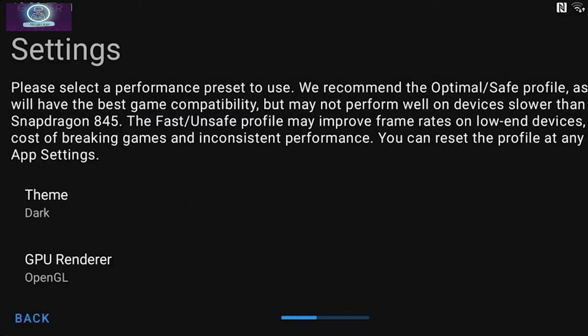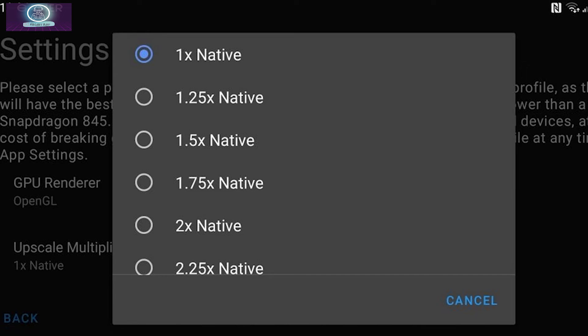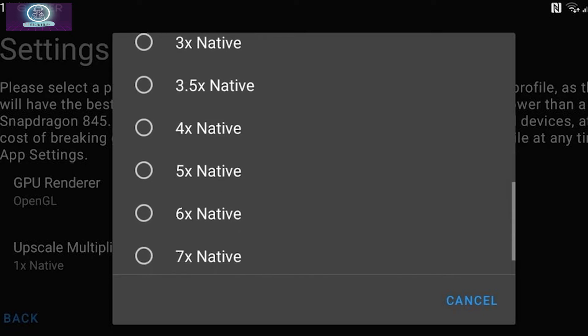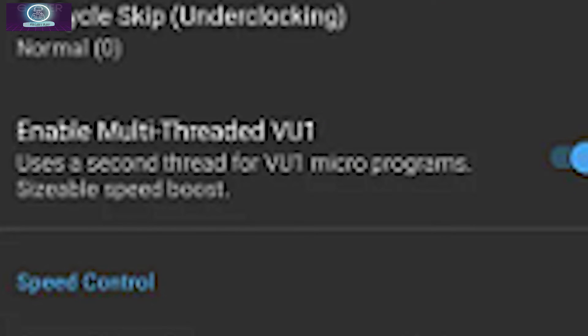Here are a few tips for a better experience. Number 1, try changing the graphics renderer from OpenGL to Vulkan, as Vulkan delivers a very fast experience, though not the best for all games. Number 2, lower the resolution by choosing a lower upscale multiplier number — I prefer 4 to 5, which works well with my mid-range phone. Number 3, try underclocking the emulated console CPU under the system options by setting the EE Cycle Rate to a negative number and the EE Cycle Skip to a positive number. Number 4, enable the Multi-Thread VU1 (MTVU) option for a significant speed boost, but this requires at least 3 CPU cores — if your phone has fewer, it will result in very slow speeds. Other settings worth toggling include GPU Palette Conversion, Preload Textures, and Disable Hardware Readbacks.